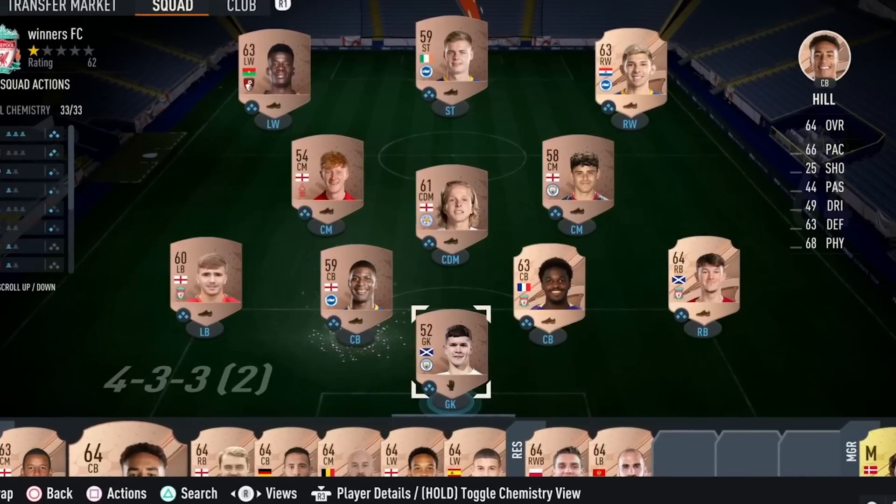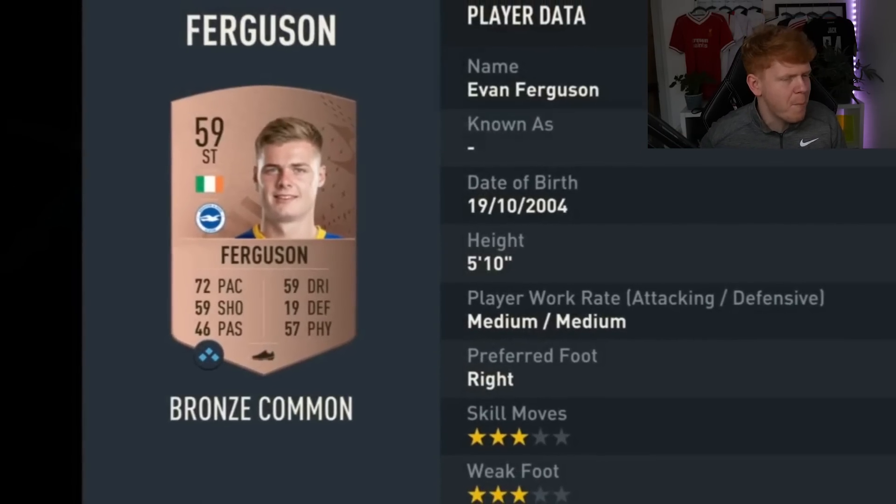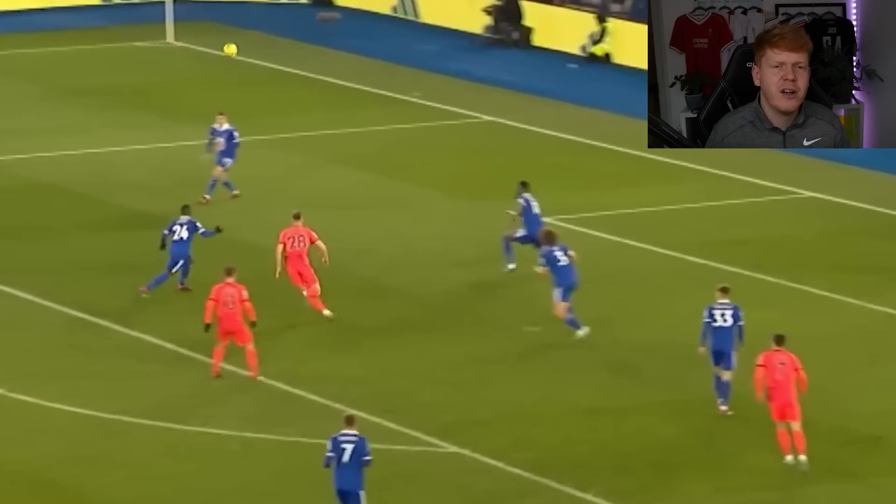First things first, we need to acquire ourselves a team. And of course, I've created the most incredible bronze Premier League side you will ever see. It's even got big Evan Ferguson up top — the man who should probably be about 35 ratings higher, but he's actually 59 rated. So hopefully he can carry us in the early stages of this challenge.